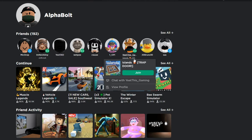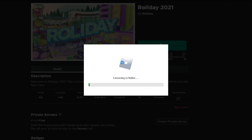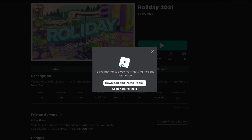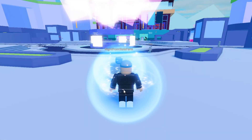In today's video I'm gonna show you guys how to get a new free item that just came out for this event called the Raladay 2021 — it's basically a holiday game. This is a really easy item to get; all you gotta do is actually join the game. So let's join the game and I'll show you guys how you can get it.